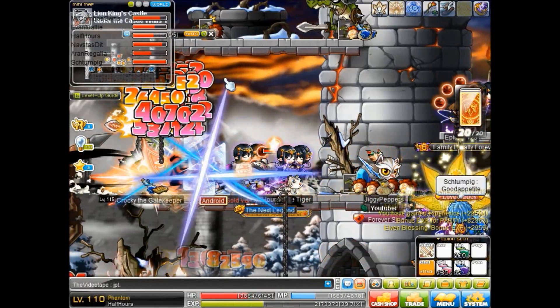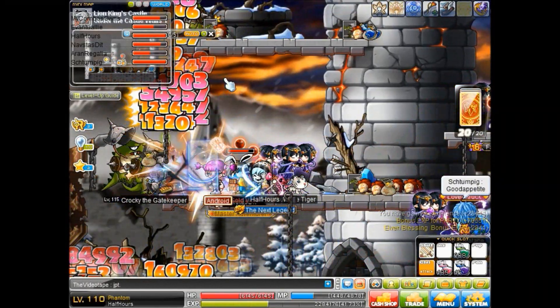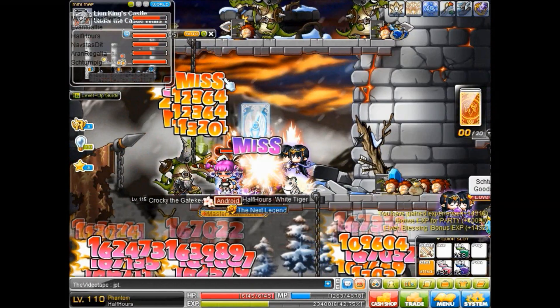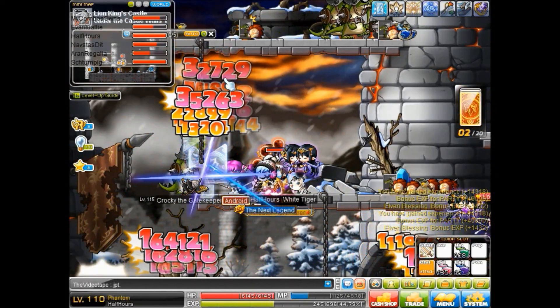After I leveled to 110, I went to Lionheart Castle — or Lion King Castle, whatever you guys want to call it. I found a party and trained there, and it was very good EXP. I basically just power leveled to 120.